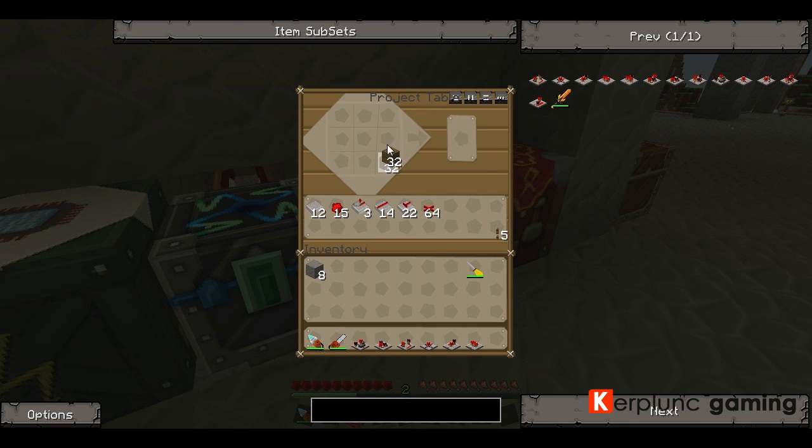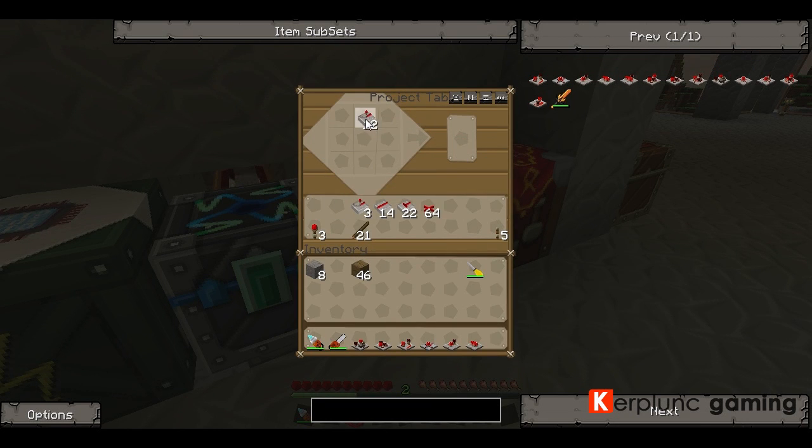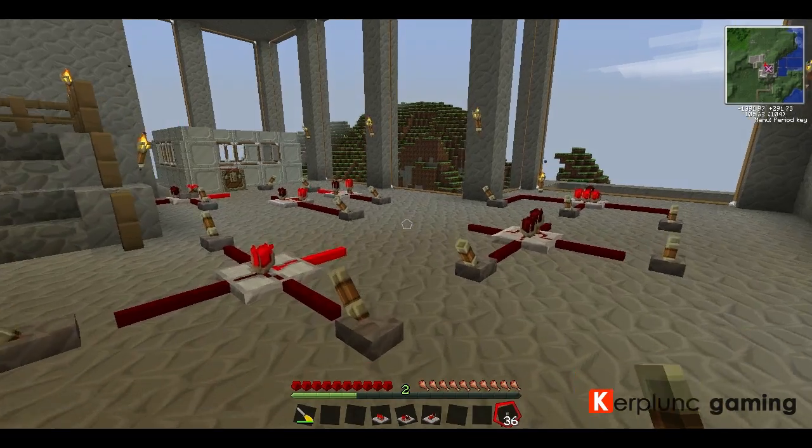Gotta make more redstone torches. Make some cathodes. There we go. AND gate. Welcome back, everybody. I made all of the circuits now and we're going to see what some of these do.